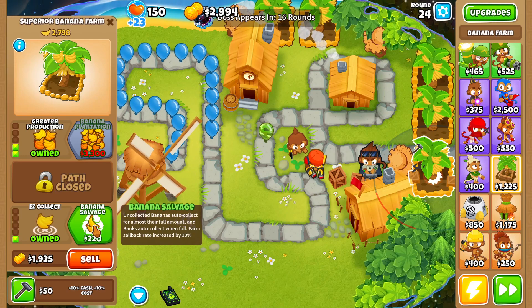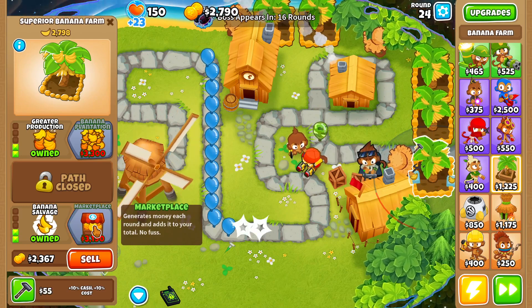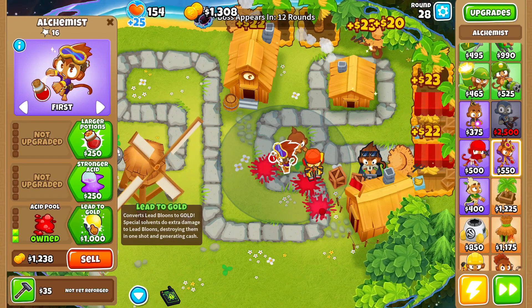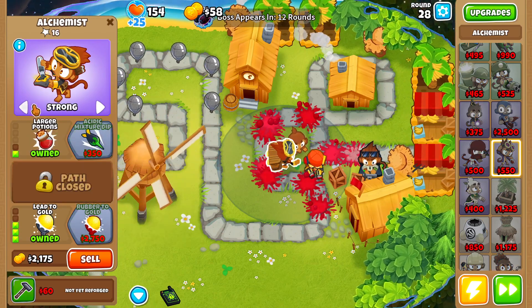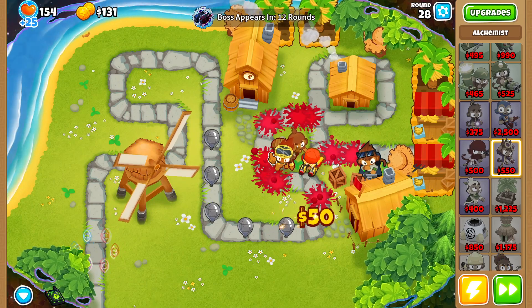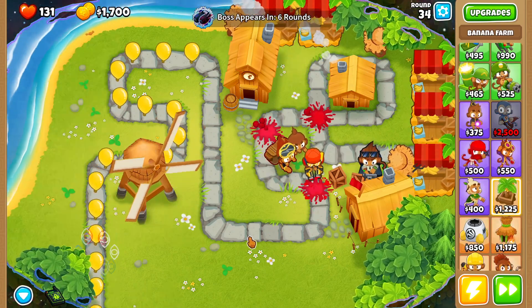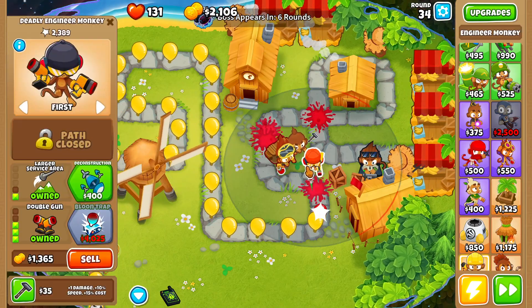Now let's start buying our marketplaces. Round 27, let's buy ourselves an alchemist — we'll place it right here and upgrade it all the way up to Lead to Gold with the larger potions, and we'll swap its targeting over to Strong. Now let's finish upgrading all of our banana farms up to marketplaces. We have five marketplaces upgraded.